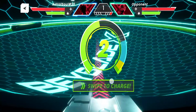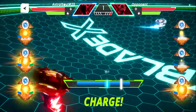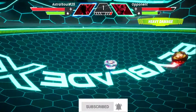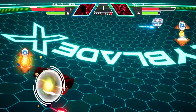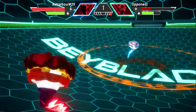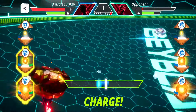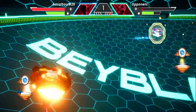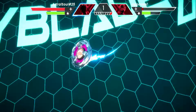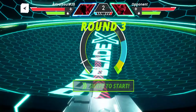Here comes our second round — let's try to beat off the opponent. This is a perfect launch actually, so it's going to hit the opponent really really hard. Here comes the heavy attack and then max heavy attack once again. On one side there's Phoenix — a fiery bird — and on the other side there's Tusk Mammoth, like an ancient elephant Beyblade. We won this round, drawing the match at one point each.